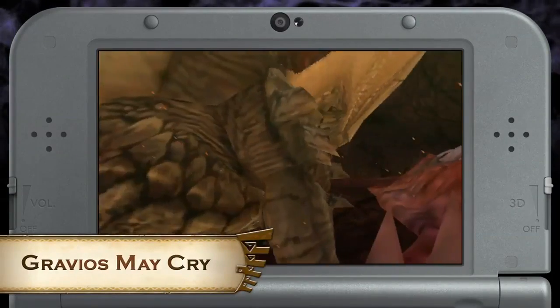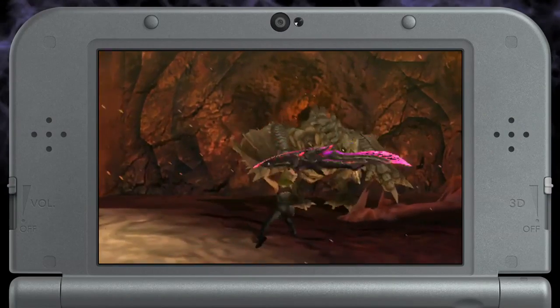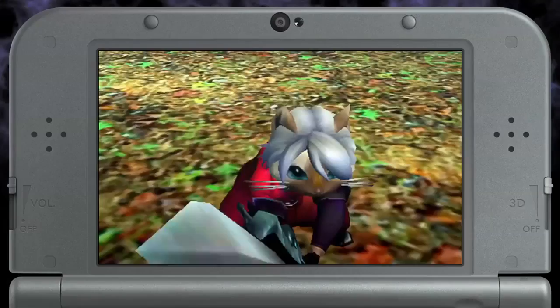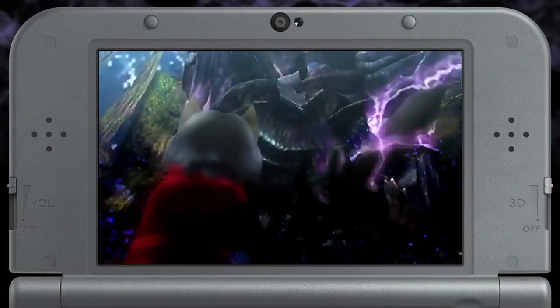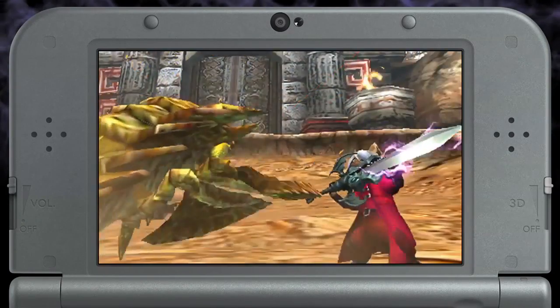The quest Gravios May Cry has you hunting a tiny Gravios in the Volcanic Hollow. Clearing this quest unlocks Dante's Wig, Jacket, and the Elastor Weapon from the Devil May Cry series for your Palico, so it can hunt in style.